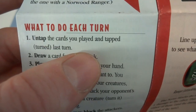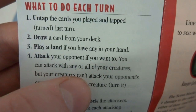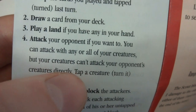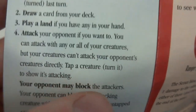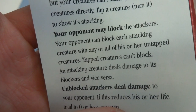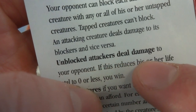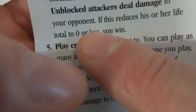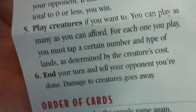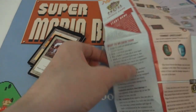These instructions take you step by step through a sample Magic game so you can follow along with your cards. If you have questions, take a look at the rules on the other side of this sheet. What to do each turn: you untap the cards you played and tapped last turn, draw a card from your deck, play a land card if you have any, attack your opponent if you want to. You can attack with any or all of your creatures, but your creatures can't attack your opponent's creatures directly. Tap a creature — turn it to show it's attacking. Your opponent may block the attackers. An attacking creature deals damage to its blocker and vice versa. Unblocked attackers deal damage to your opponent; if it reduces their life to less than zero, you win.